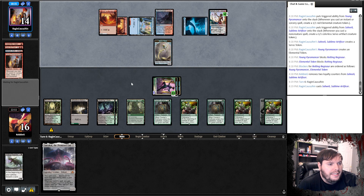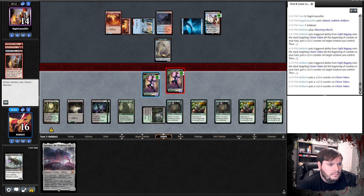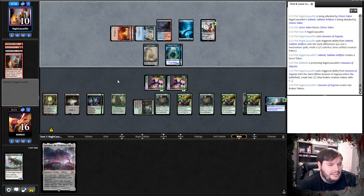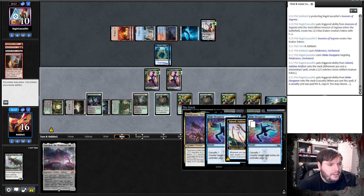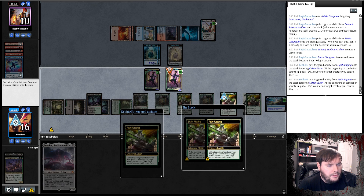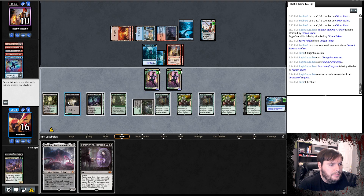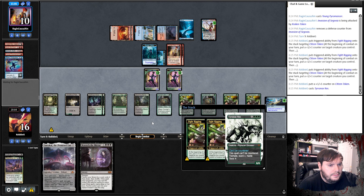Pass the turn. Opponent plays another Sehealy and passes. Play the Blooming Marsh, go to combat, spread the wealth a little bit. Sehealy to face. Opponent protects the Sehealy, takes four. Invasion of Zyngovia makes some 1/1s and passes. Play Pelucronos. Opponent casts Make Disappear — I can sacrifice both briefcases anywhere I want. I don't really need this card so I just let it go. Go to combat, two counters. I totally messed up the order — should have been last to resolve, but whatever. Attack face and Sehealy. Young Pyromancer, another Young Pyromancer. Opponent attacks the Invasion. Beseech the Mirror. Go to combat — put all the counters on the other creature. We will cast T-Rex. Go to combat — he scoops it up.